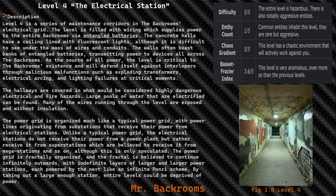Level 4 is a series of maintenance corridors in the Backrooms' electrical grid. The level is filled with wiring which supplies power to the entire Backrooms via entangled batteries. The concrete halls have a ceiling lined with fluorescent lights, although it is difficult to see under the mass of wires and conduits. The walls often boast banks of entangled batteries, transmitting power to devices all across the Backrooms.